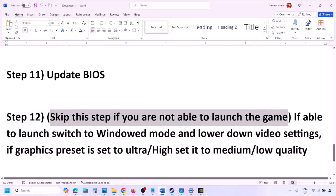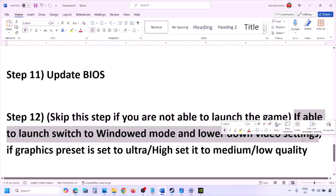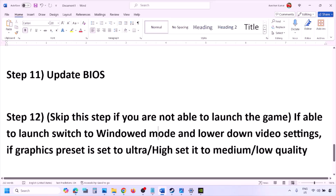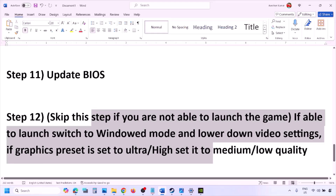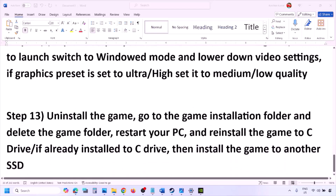You can skip this step if you are not able to launch the game at all. If you are able to launch the game, switch to windowed mode and lower the video settings — set graphics preset from Ultra or High down to Medium or Low. Also try toggling V-Sync on or off, and make changes to graphics settings to lower the load, then check.